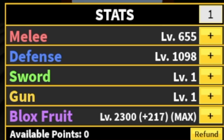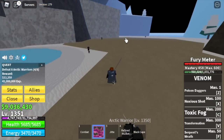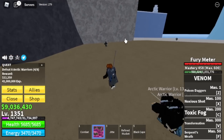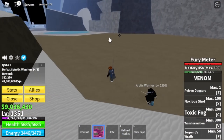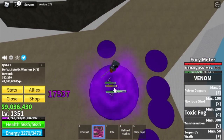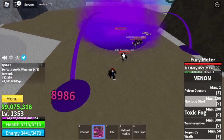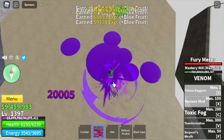Next area is the Ice Castle. Same strategy as with the Arctic Warriors. Lure 4 without hitting them, then jump, use your X, Z, and F skill. We're going to grind here until you reach level 1400. And after that, we're going to fight the boss in this island: the Awakened Ice Admiral. I decided to stay here until I reach 1500 because it's easier to server hop this boss compared to the Timekeeper.